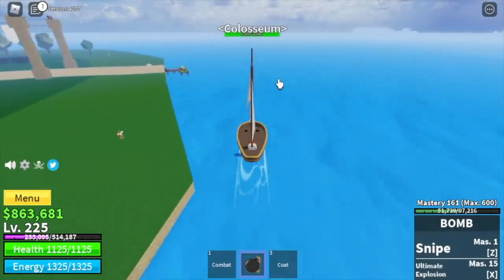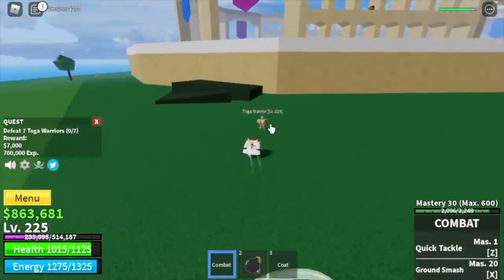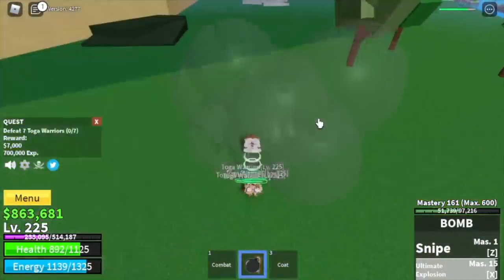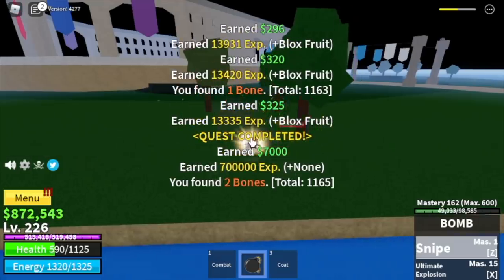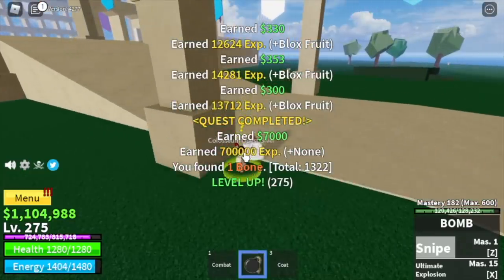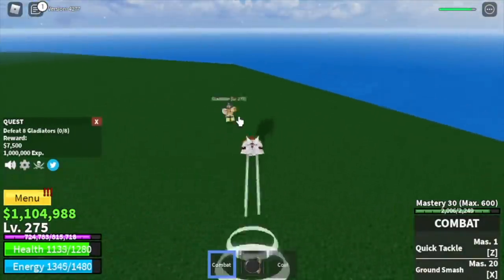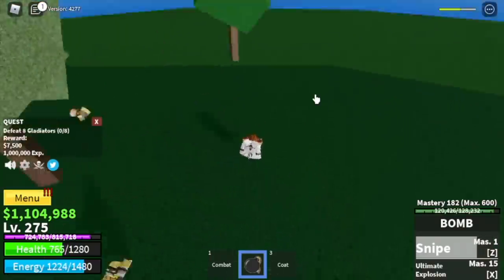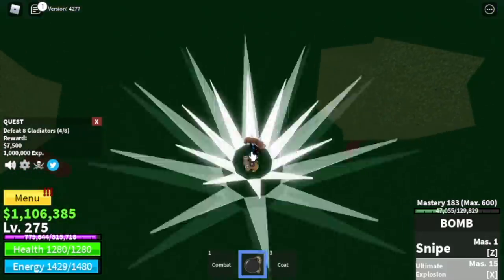Next up, the Coliseum. Here we're gonna start with the Toga Warriors — you need to defeat 7. Lure 4 at a time, then 3. The goal here is to reach level 275. After that, move on to the Gladiators — same strategy, lure 4. They're kind of far away so you need to be really extra patient. Lure them in the middle because some might go back to their spawn points. You need to defeat 8, and the goal level is 300.